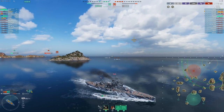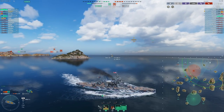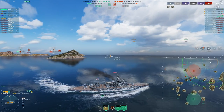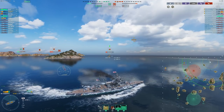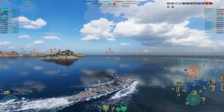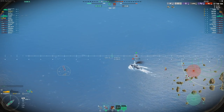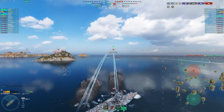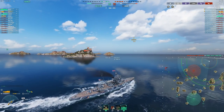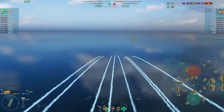Now that we've got another heal up — not quite half HP back — we want to push back in again and exert a little more pressure. My team is in okay but not amazing positions; we're probably going to lose our battleship in the middle because the rest of our team is near spawn. I want to get as much damage out as I can while that battleship is still alive, and make as much pressure as possible without overcommitting to hopefully trade.